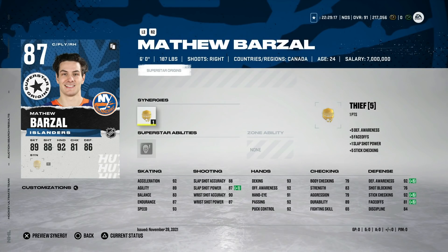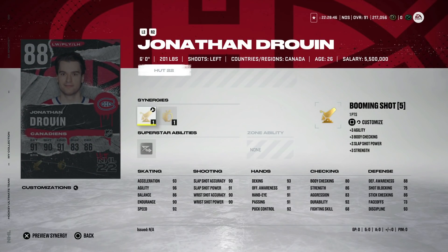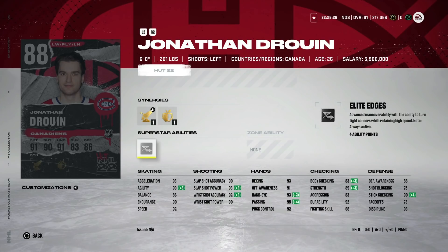For about 30,000 coins you can get this 87 Matthew Barzal — 93 speed, 92 acceleration, 90 wrist shot accuracy, and Thief. You can play him at center as well: 92 defensive awareness, 92 stick checking, a really good all-around card. I've loved Barzal cards this year even though he's struggled and missed a lot of games. This 89 overall Jonathan Drouin for 47,000 coins comes with Booming Shot and Applesauce — 92 speed, 93 acceleration, 99 agility, shot and hand stats above 90. That 99 agility with Elite Edges makes him excellent at half-spins and spinoramas, which are extremely important in NHL 22.